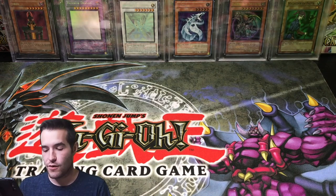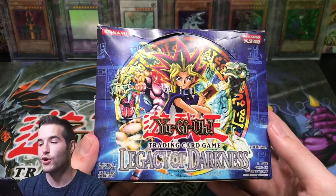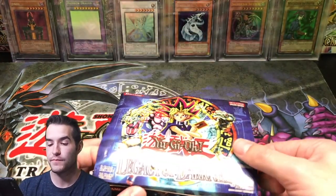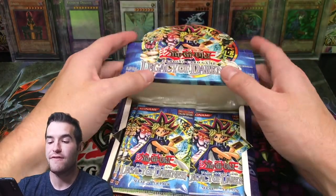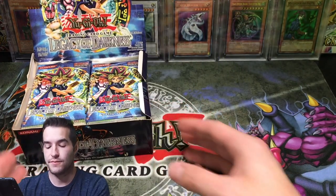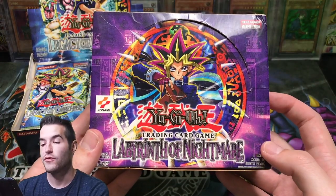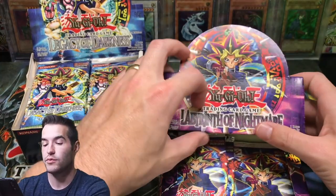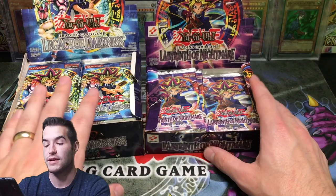So we're going to start off. We have Legacy of Darkness, first edition. This is a booster box that is open, but there are a lot of packs in here. This was sent by a viewer — and he didn't send just this. He also sent this: Labyrinth of Nightmare. This one's first edition, by the way. This is unlimited Labyrinth of Nightmare. There's probably 14 packs in here, something like that. We got like 30-something packs in here total.